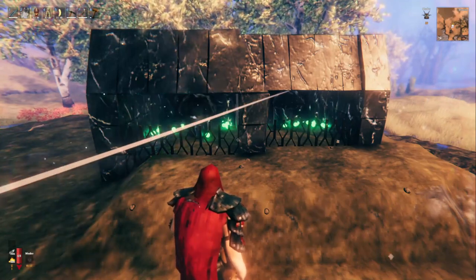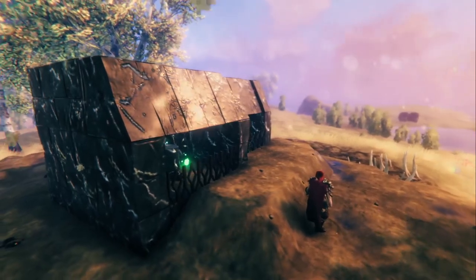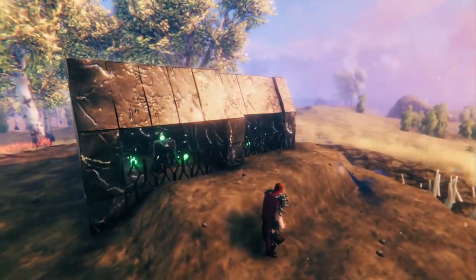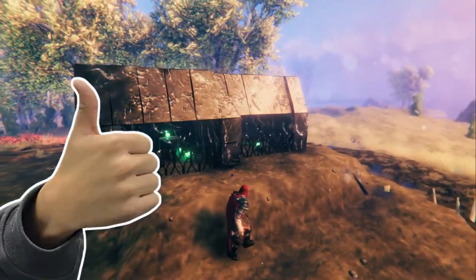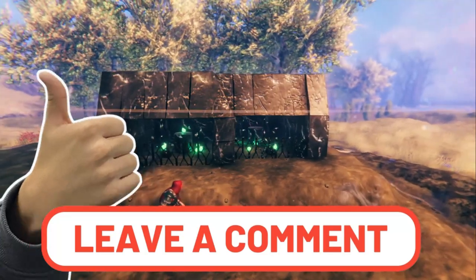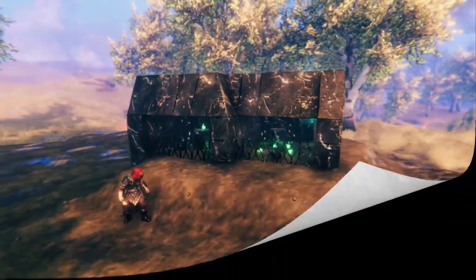As you can see, they instantly started getting electrocuted as soon as they spawned in. So now you no longer have to fight these hard-hitting, projectile-spitting blobs to get the tar you need to build awesome black shingle roofs. If you got something from this video, don't forget to like, comment, and do all that good stuff — it really helps me out. I'll catch you folks in the next one.